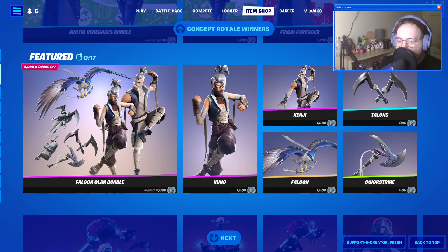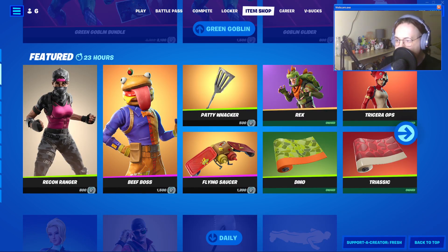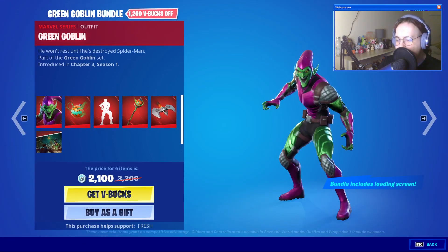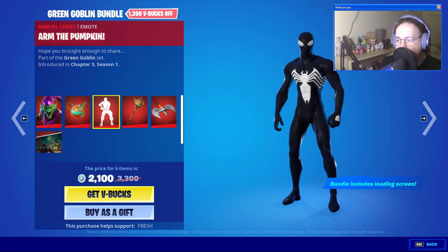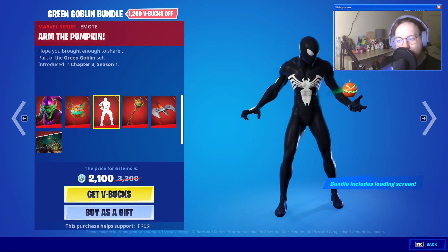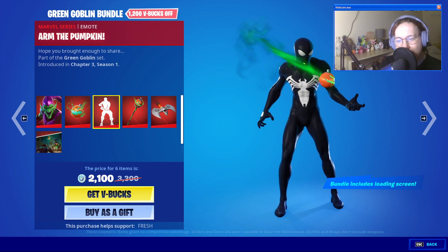Greetings, and welcome to another Fortnite Item Shop video. Things might be a little laggier in terms of loading — I'm rendering a video right now. I'm also playing UFOs and aliens music in the background instead of the actual Fortnite music, so the regular sound should still be there for swinging pickaxes. We have the Green Goblin bundle, which comes with a Green Goblin back bling, the Pumpkin Bomb, and the Armed Pumpkin universal emote — I thought this was going to be a built-in, that's awesome.